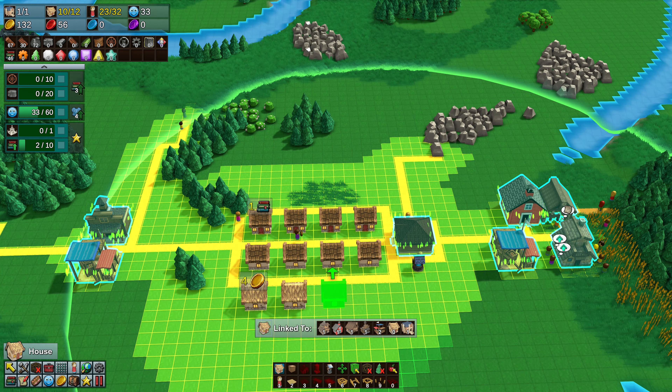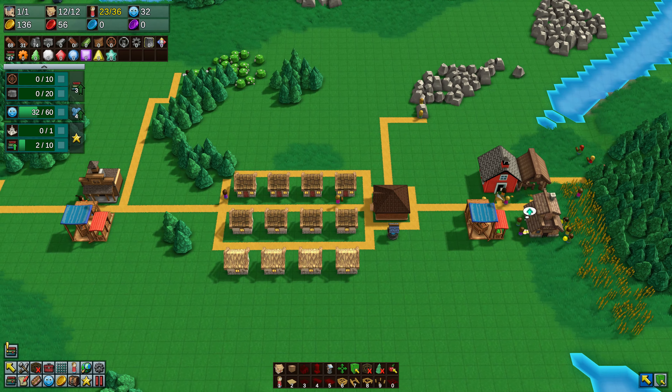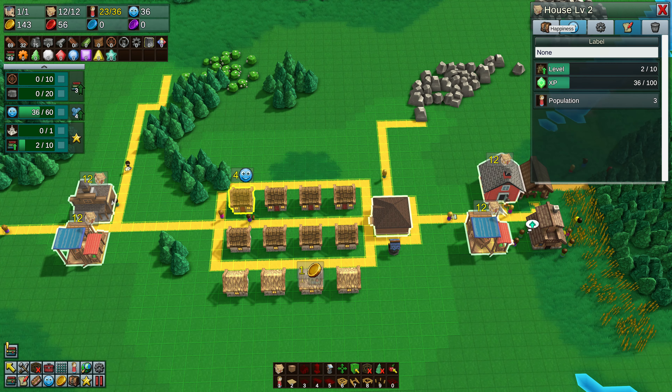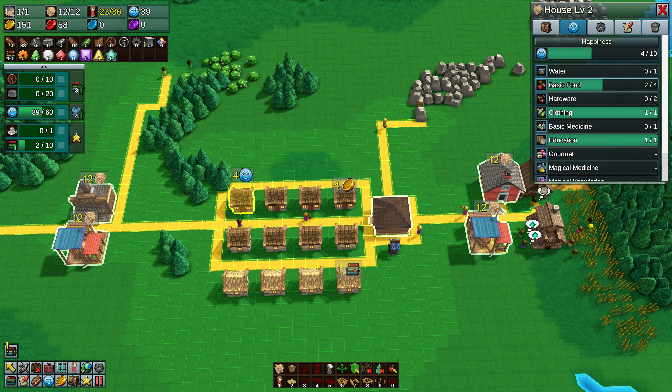I'm going to put some roads around because they are needed - especially later on, wagons and carriages without roads will not work. They also can't share a road: they will not go through each other, so you will need at least two-way paths everywhere, otherwise they'll get stuck and stop and you'll have to fix that - hopefully before you realize the resources have vanished.